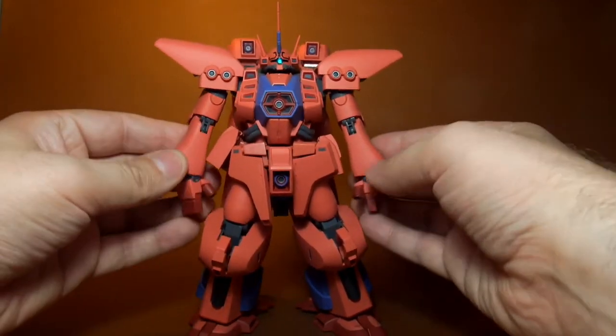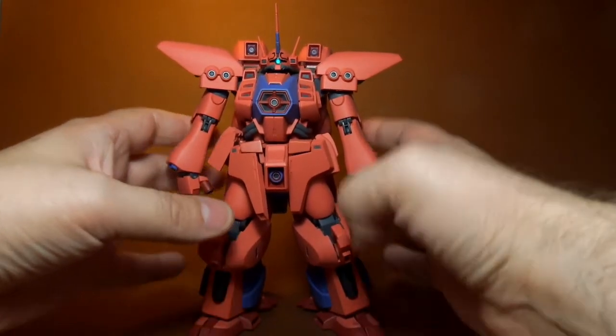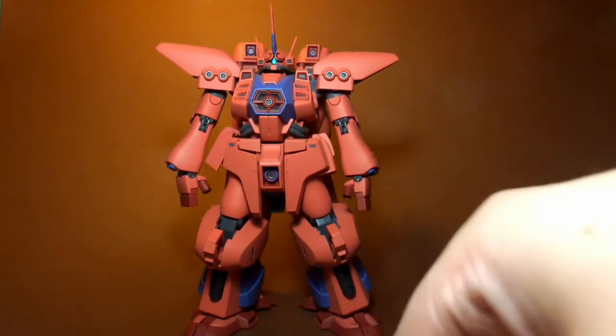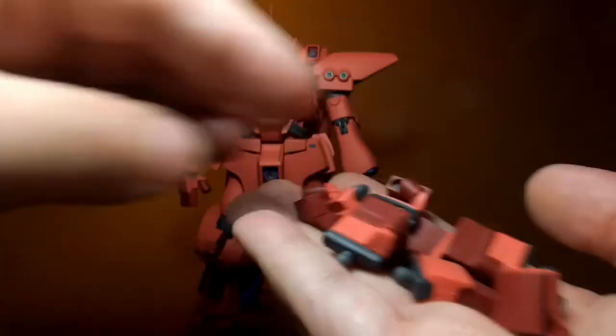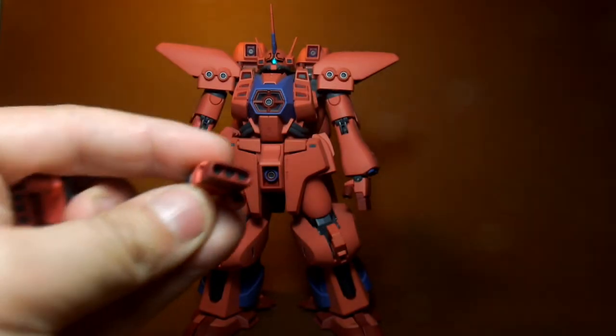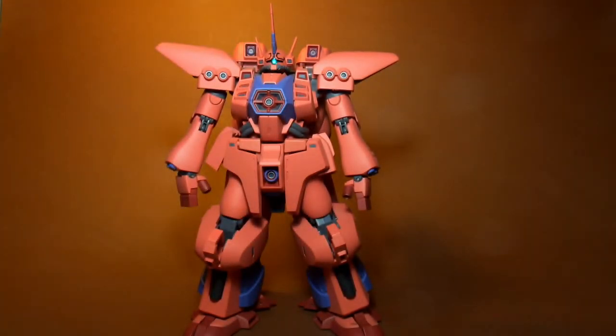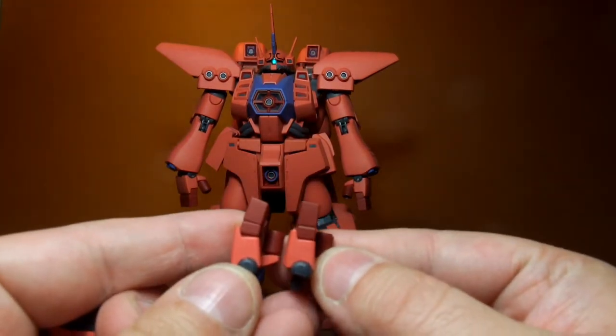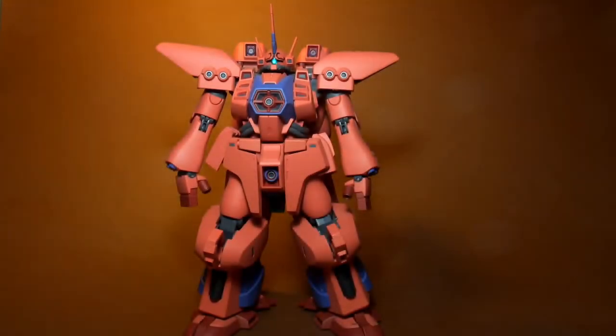As with a lot of the Robot Demasi figures, you get quite a few extras. You've got a bucket load of extra hands — from your close-fisted to your straight forward hand, which is obviously for firing a weapon. And they have several different flavours of straight hand, which is a bit of a weird thing. These are actually slightly different — one's got slightly more bent fingers than the other. Some of the hands do feel a bit unnecessary.